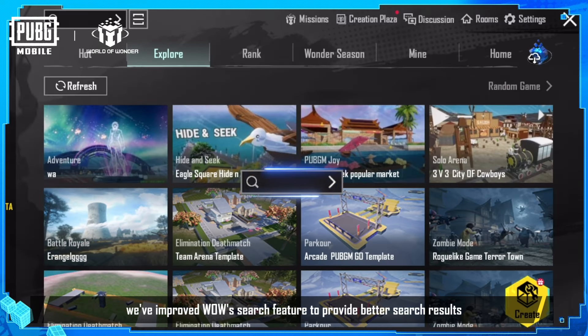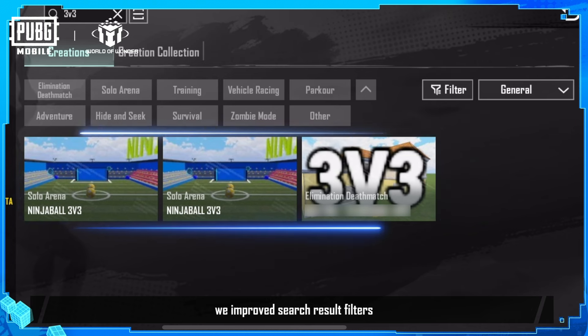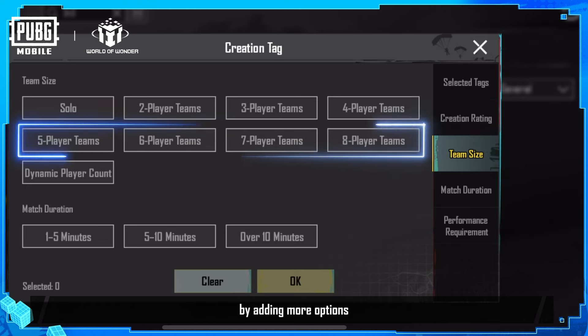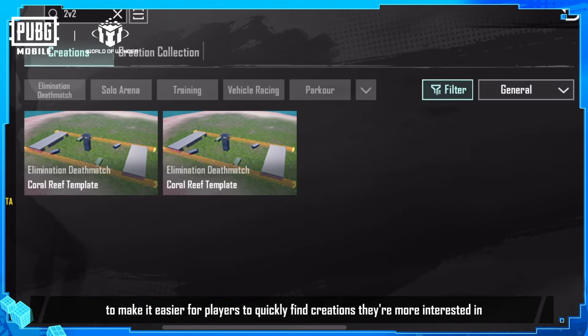Next, we've improved World of Wonder's search feature to provide better search results, so players can find more great creations. Additionally, we improved search result filters so they're more useful. In regards to creation filters, we improved team size filtering by adding more options and improved the filter interface as a whole to make it easier for players to quickly find creations they're more interested in.